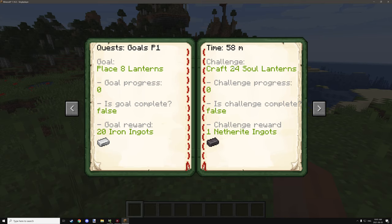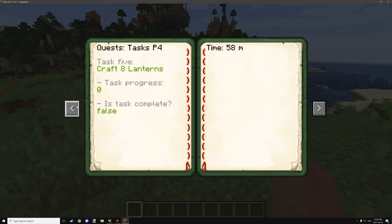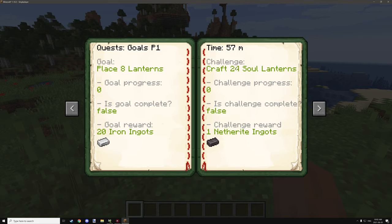There are also challenges, which are a simpler version of the goals and run separately from tasks but use basically the same method. In our case we need to craft 24 soul lanterns to get one netherite ingot. The other thing we can do is goals which require tasks — we get 20 pieces of iron for that. On the next page we can see 'mine 8 iron ore,' it lists our progress, and tells us if it's complete. There are 5 tasks in total to complete the goal, and we can complete the challenge at any time.